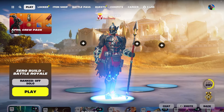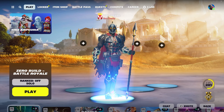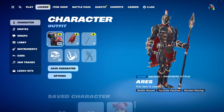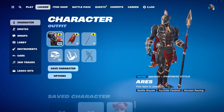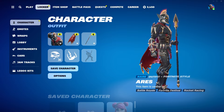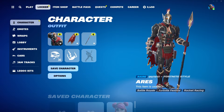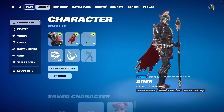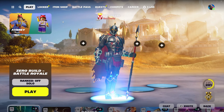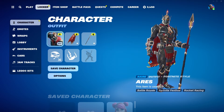What is up guys, Valdeval here with another Fortnite video. Today we're going to be taking a look at the new crew pack for this month — it's Aries, which is actually one of the bosses on the Fortnite map currently. They made him into the crew pack skin. He comes with a pickaxe as well as a back bling, and remember when you become a crew pack member you also get the battle pass included, so it's a great bundle deal.